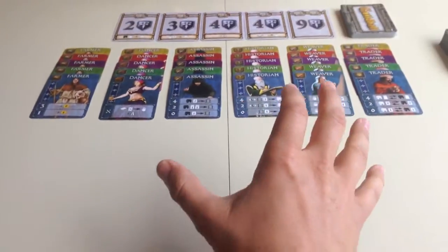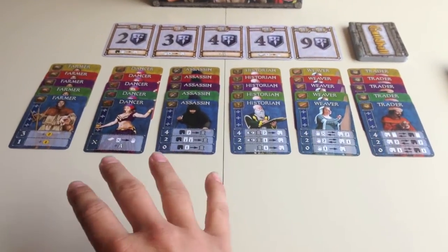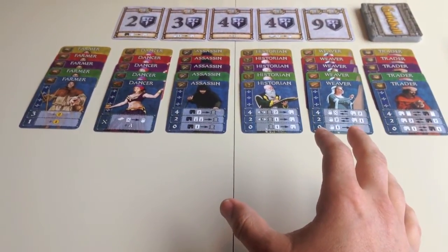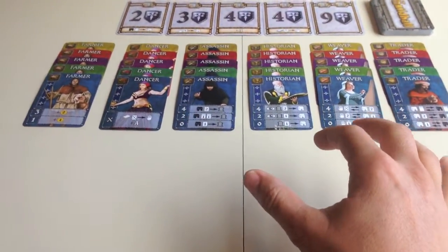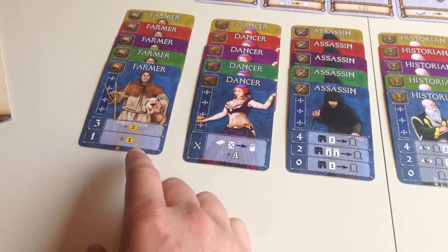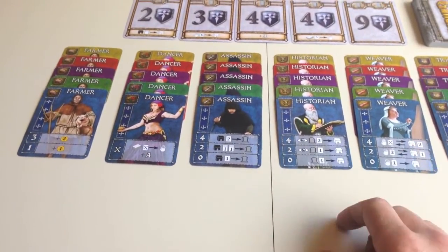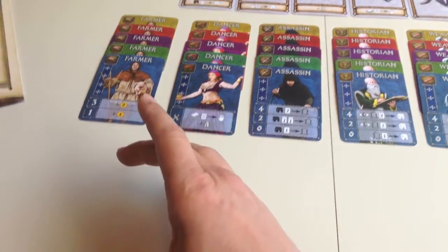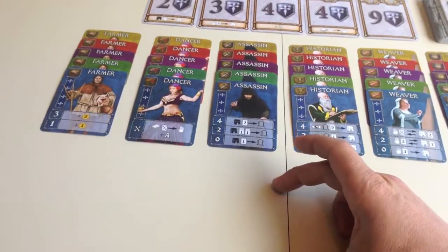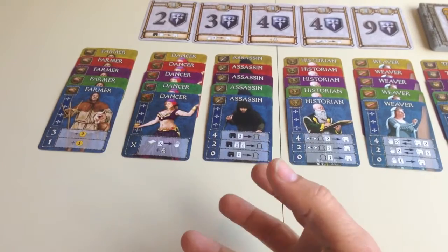The next thing I really like is how every single role seems to have a place in the game. No role seems more or less powerful than the others, and they combo really well together. The farmer might seem boring — he just gets you victory points — but you need victory points to win. And when you pair the farmer with the weaver, that can be really powerful. If you have four farmers in your chapter and play a weaver to pull one back, then play that farmer again as your second action, you're generating two more victory points. It's really cool.